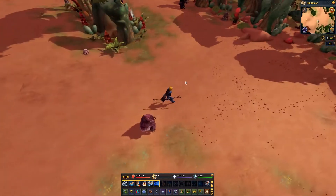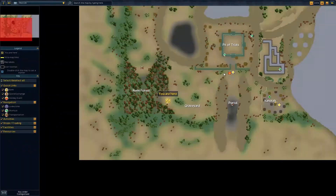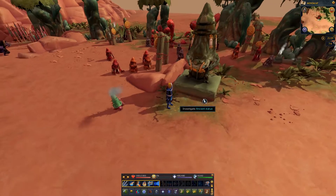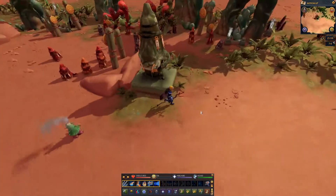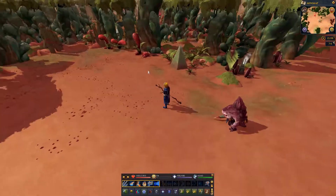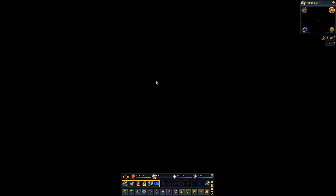I think this is the Nemi Forest. Before I go in there I'm going to check the world map to see if there's anything else to do around here. There's a transportation place here - let me see if I can find it. There's some sort of statue here. I'm going to click on it. It says: 'This statue is far older than you've seen on Mascab so far. Somehow you get the feeling that there's more to it than meets the eye.' I really don't know what that means. I can't find the transportation icon on the minimap. Could it be the goby over there? Whatever - let's go into the Nemi Forest.